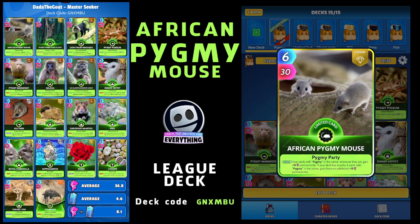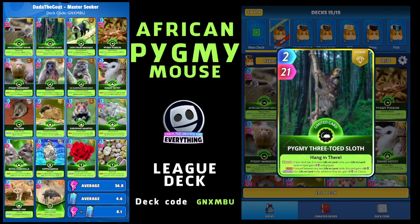Next up is another super cool card - it's the Pygmy Three-Toed Sloth. This is a start card. It's two for 21, another limited legendary. On start, if your deck has three or more life on land cards - which ours does, the whole deck is life on land - your life on land cards in hand gain plus three until played. On the play, if played between any two life on land cards, this card gains plus 33. And on the return, your life on land cards wherever they are gain plus three for three turns. He'll also get that buff from the African Pygmy Mouse.